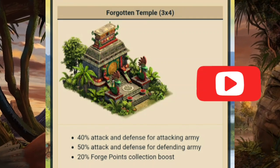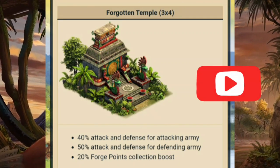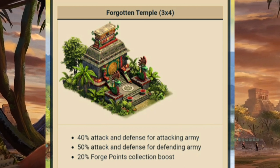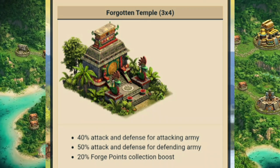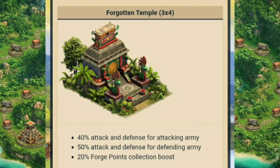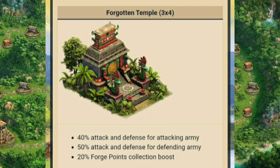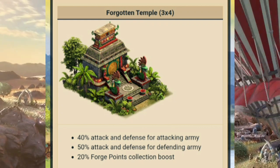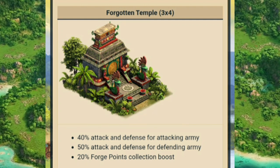No new level of Guild Expedition would be complete without some brand new buildings to win as rewards. The primary reward for the Guild Expedition is the Forgotten Temple. It is a powerful limited building which provides impressive boosts for your attacking and defending army, as well as a bonus to forge point production.